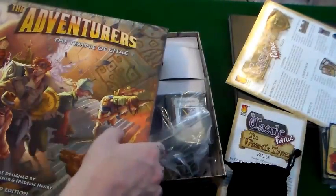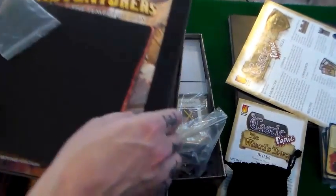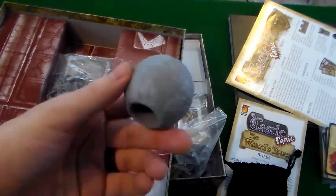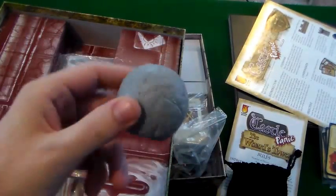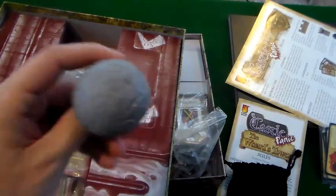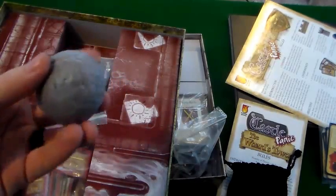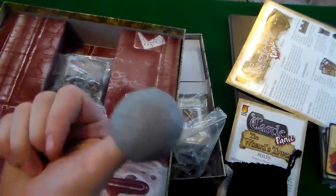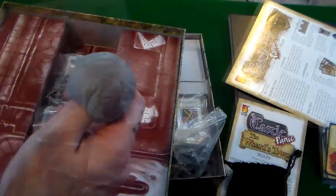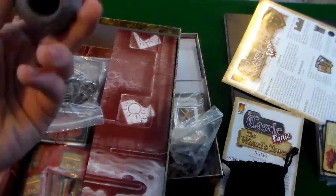So now I'm going to open up the Adventurers. It has a lot of pieces. I love this game, it's so cool. And look at this boulder — oh my god, one of the coolest components ever made in a game. This weighs at least a good pound, and that's just all solid plastic. It's like a plum — it fits right on your thumb. So all you need from the Adventurers is this boulder to make your Spice Bite come true.